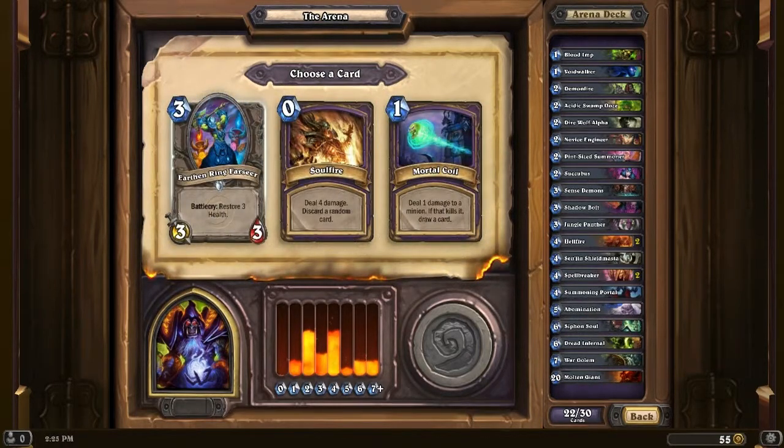Soulfire, Mortal Coil, and Earthen Ring Farseer — all three good choices. The Farseer is tempting because if you heal yourself you're able to draw more cards. Soulfire is very nice — it's 4 damage at no cost, but it does discard a random card from your deck which I'm not fond of. In Arena, I feel like you have to keep all the cards you can to make it more effective. So I think we're going to take that Mortal Coil. Mortal Coil deals 1 damage to a minion, and if it kills it you draw a card. So it's a nice finisher and card draw.